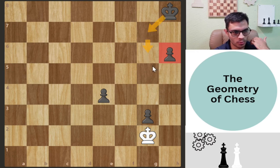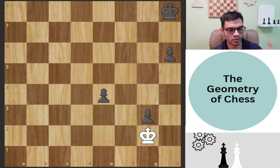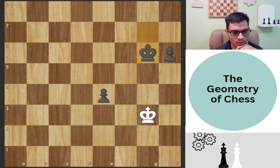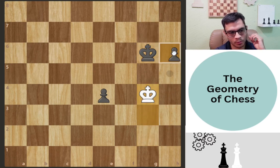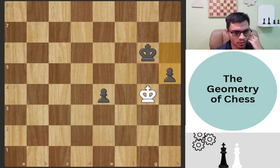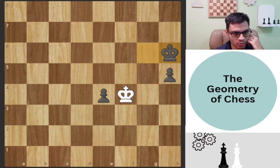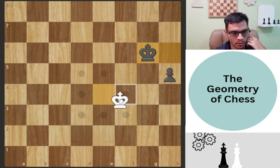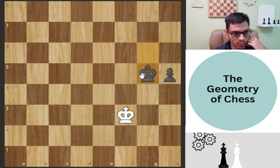Let's look at another variation. We play king g7, take the pawn, king g6, king g4 — what if black decides to give a check? No problem: you go king f4 and then king h6. You cannot really push the pawn; you'll be able to come back, take the pawn, and return. King takes f4, then king g6 — black keeps giving checks and we know this is a draw.